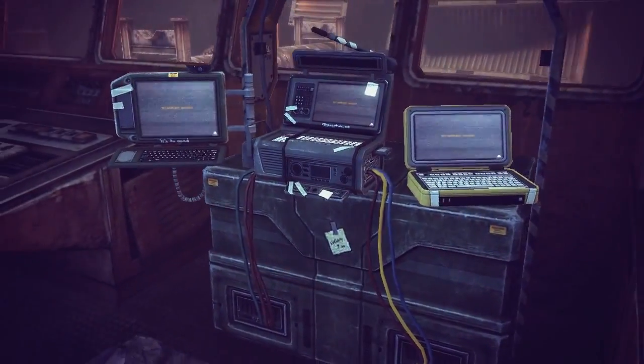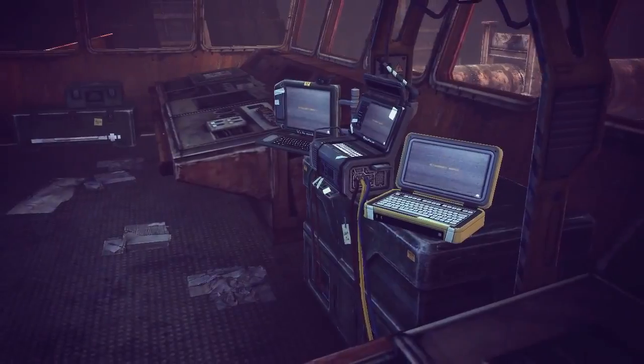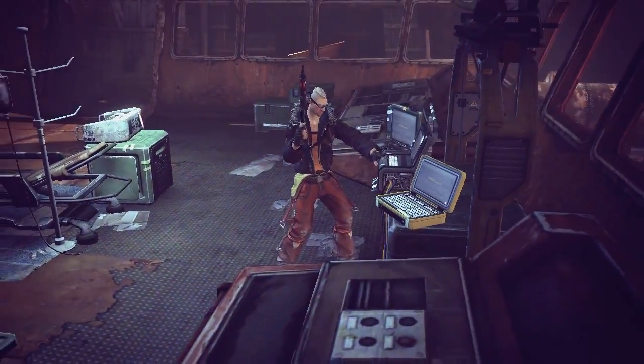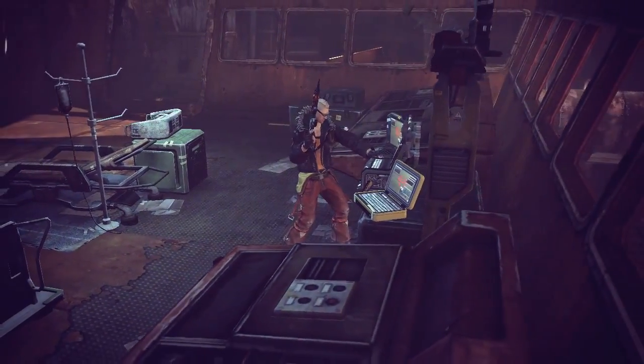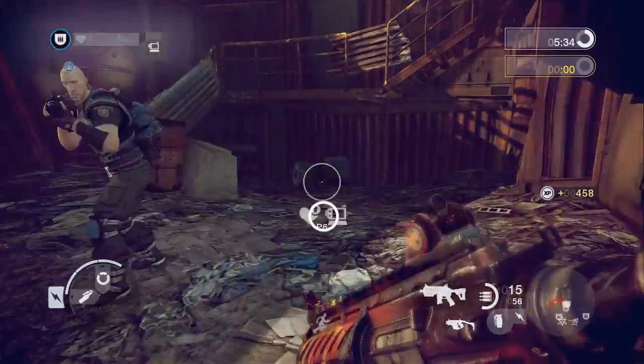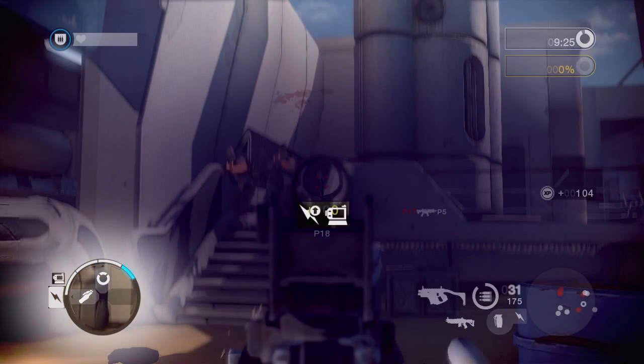The second type is found on the battlefield and begins play uncontrolled by either faction. These command posts can be captured by either team and may change hands many times during a mission. A captured battlefield command post buffs either the health or supply meters of everyone on the controlling team.